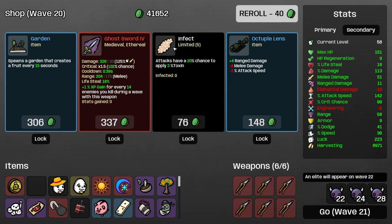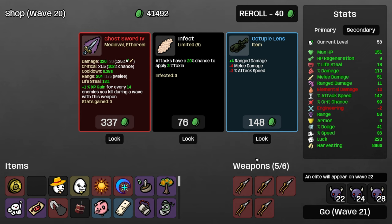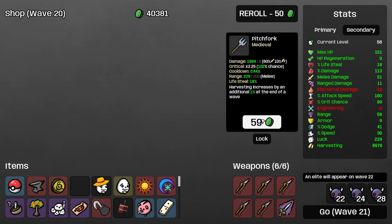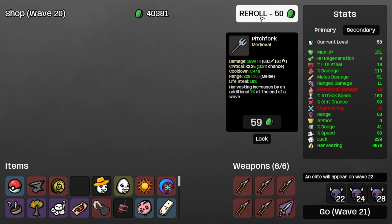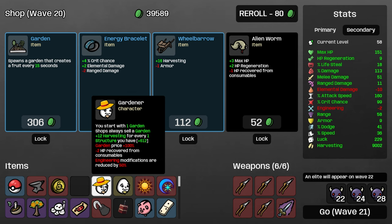Do we need to buy the gardens? Because they will get more expensive. Anvil is insane. We could pitchfork — but we don't get the benefit, let's skip pitchfork for now. I think we're past where we want it to be. Garden, garden — we're still going to keep taking gardens. Although at some point it won't make sense because we're just taking gardens to increase our harvesting.